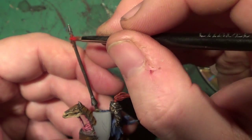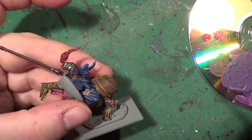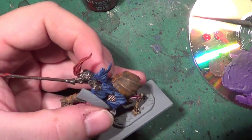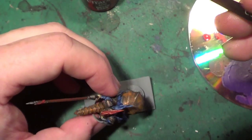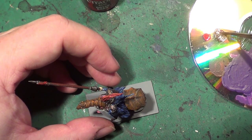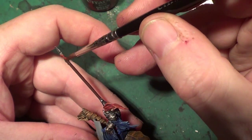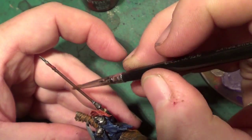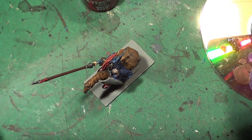I do need to clean my brush slightly and use a little bit of Dryad Bark just to touch up the shaft where I've got a little bit of red that I don't need. I'm making sure all the grey primer is hidden. And that's the shaft taken care of.